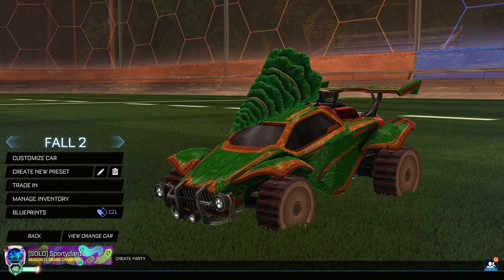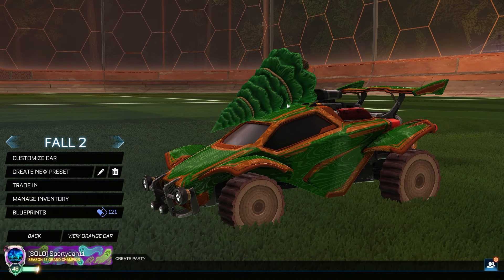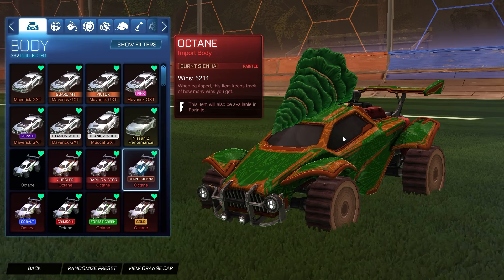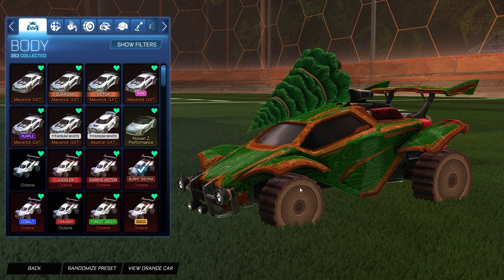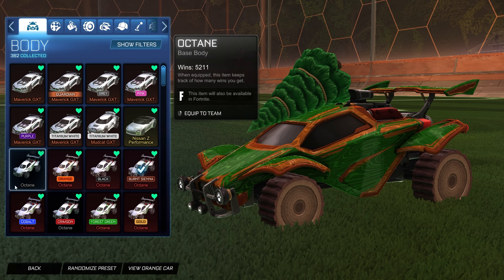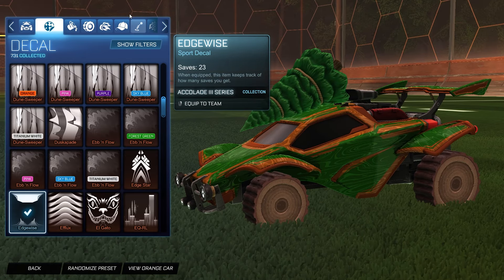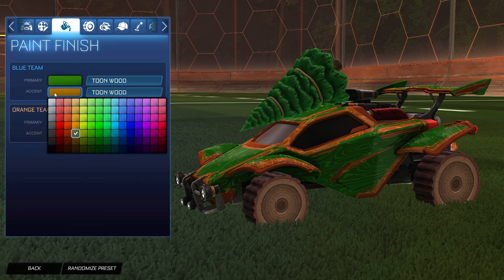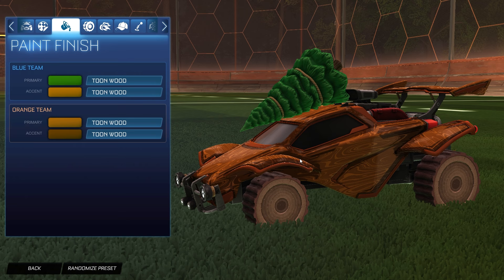The second design is a little bit of a stretch but I still think it could be fall themed — it has a wooden tree type style. We have the Burnt Sienna Octane for both sides. You can use the decal I'm about to show on any car, but if you use the Fennec you can use any decal that supports a paint finish. For the decal we have the Edgewise decal — a really clean decal, I'm a big fan of this one. For the blue side colors we have dark forest green with the accent as burnt sienna. For the orange side we have orange with the accent as burnt sienna as well. The paint finishes — primary and accent — are set to Tuned Wood.